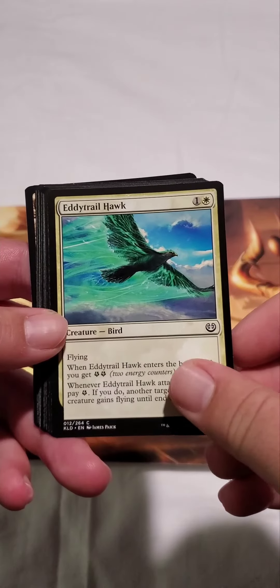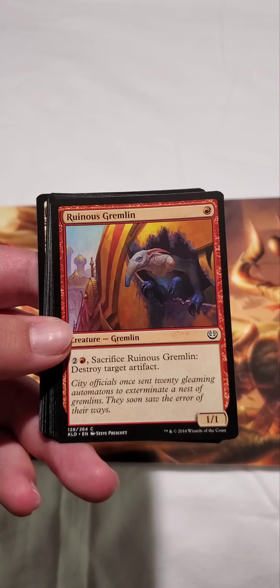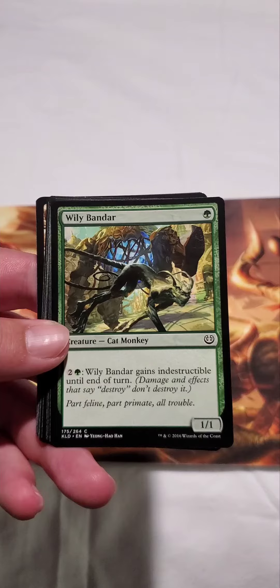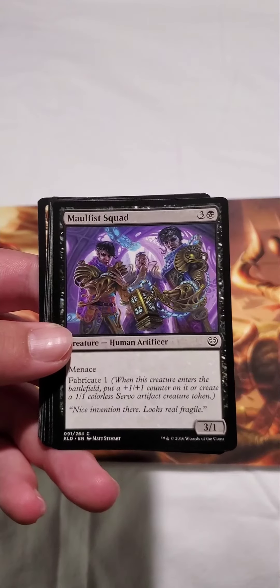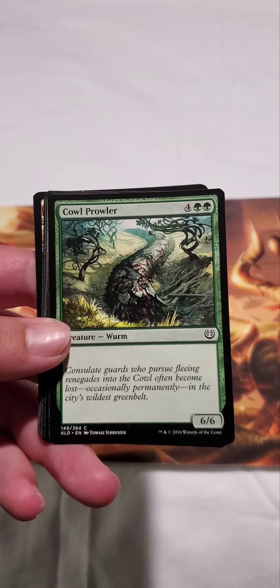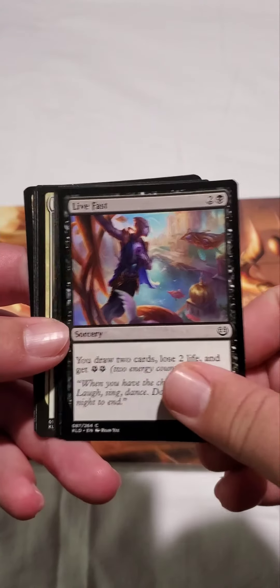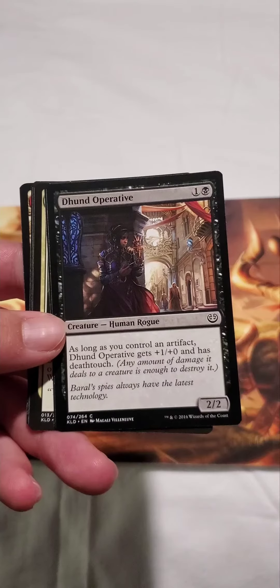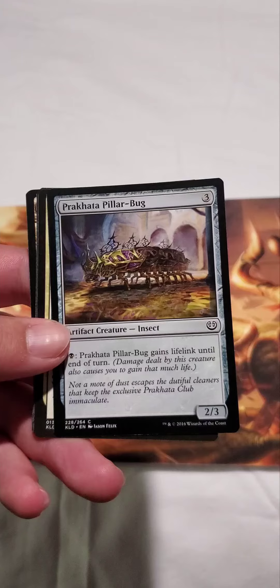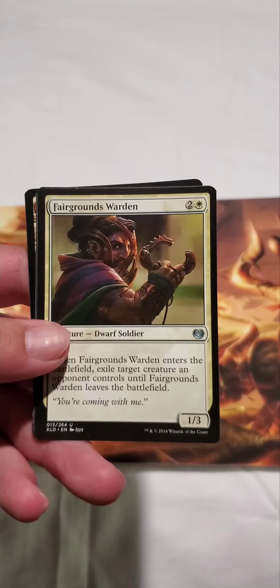Eddie Trailhawk, Madelkin Blademaster, Ruinous Gremlin, Wally Bander, Malfus Squad, another Cow Prowler, another Live Fast, Dunhunt Operative, and Parakata Pillarbug — I know I butchered that.